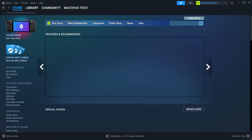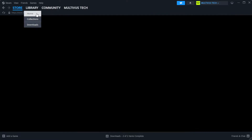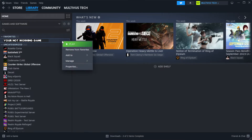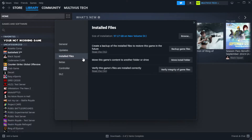Open Steam and go to the Library. Right-click your not working game and click Properties. Click Local Files. Click Verify Integrity of Game Files and wait. After complete, click Close.